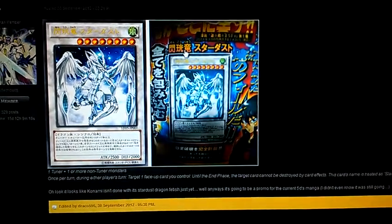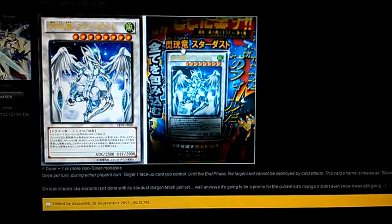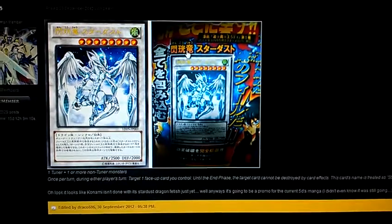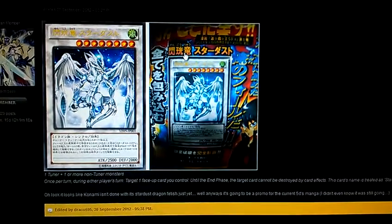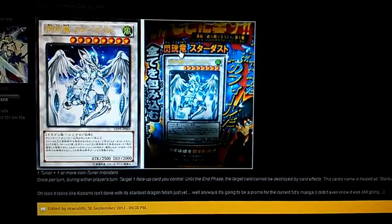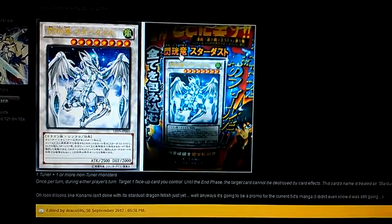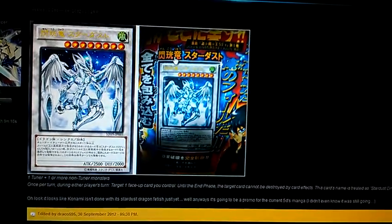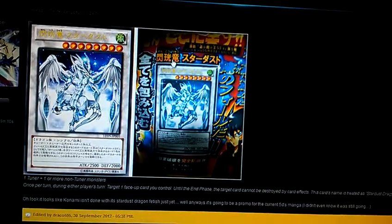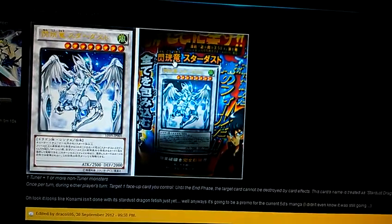They just released the info on the new 5D's manga promo. We are looking at Flashing Carrot Dragon Stardust. Essentially this is a Stardust Dragon — it looks exactly the same, it just has a little bit of a cooler picture. But its effect is a little bit different: once per turn, during either player's turn, you can target one face-up card you control, and until the end phase, the target card cannot be destroyed by card effects. While it's face-up on the field, it's also treated as Stardust.